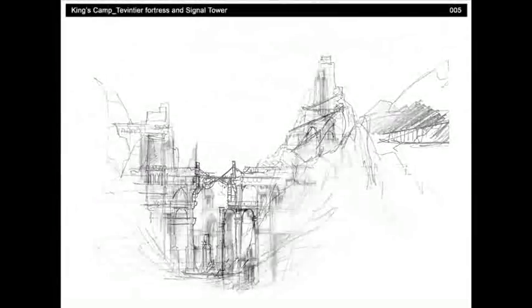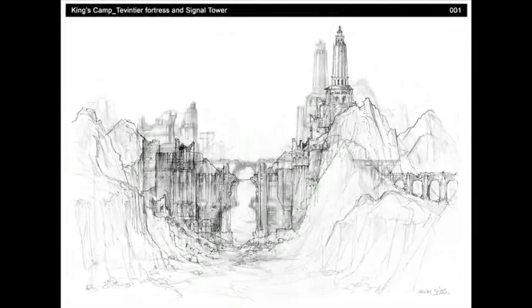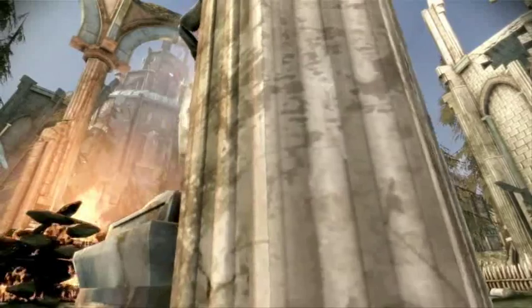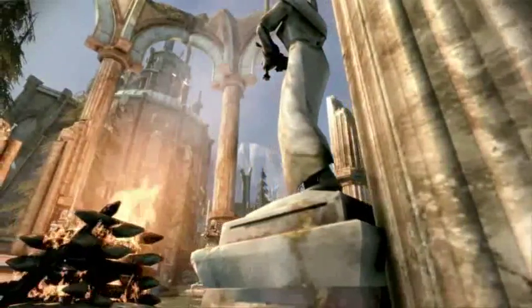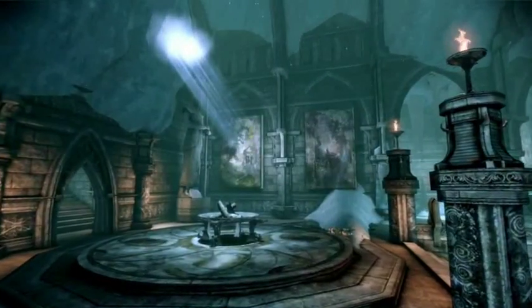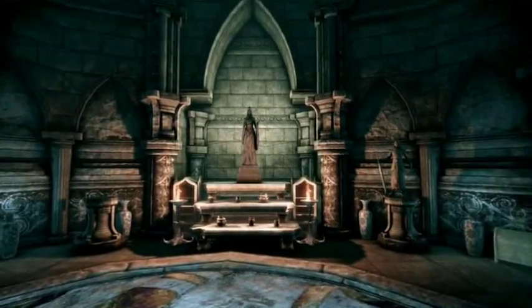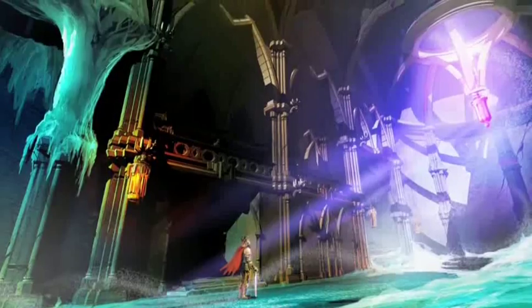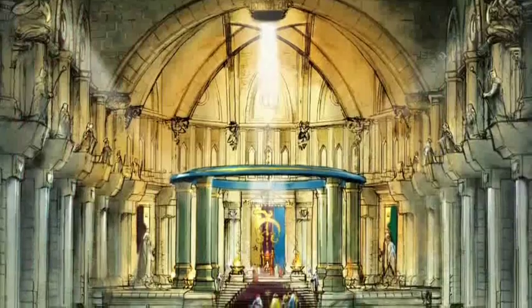The first step in creating levels is coming up with your core concept. Every inch of a level is an opportunity for us to engage you in combat, to tell a story, or to take your breath away. For example, one of the most visually stunning places we have is the Urn of Sacred Ashes — an ancient place built in the early days of the church. We always wanted to have a very striking entrance, which gives you a sense of age and history and grandeur.